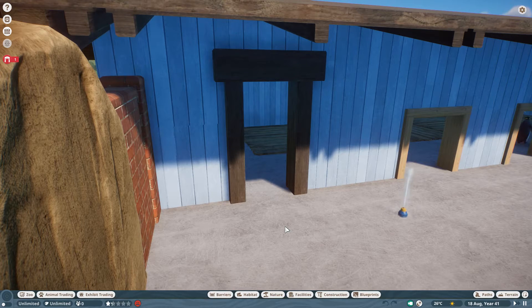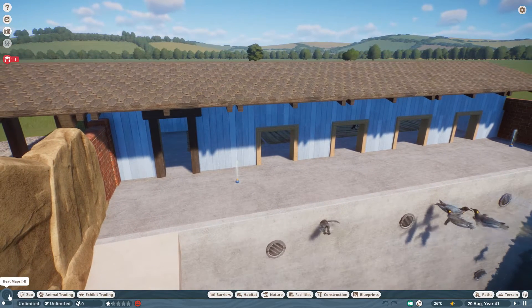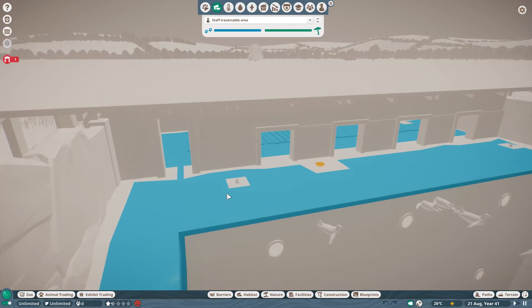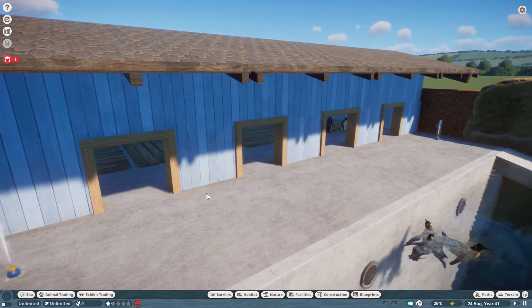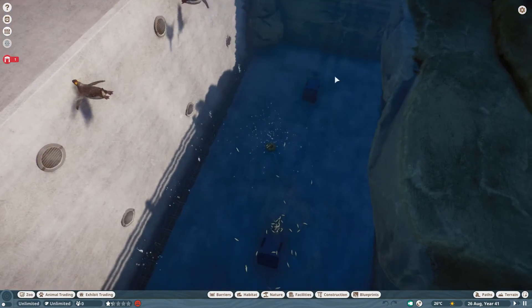In the end I had to get rid of the fake door I had here - for some reason it didn't allow staff to walk through. But now the staff traversable area means they can just about squeeze through there and make it out here to get to the food I've put down. This is one of these ice blocks under here, and I've put some little fountains in as well.